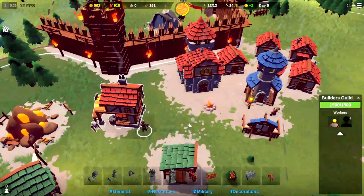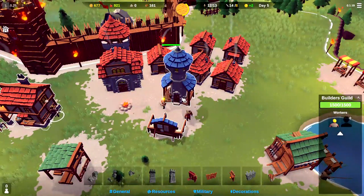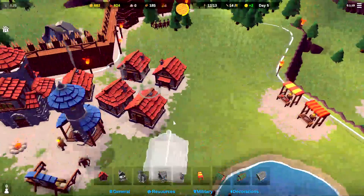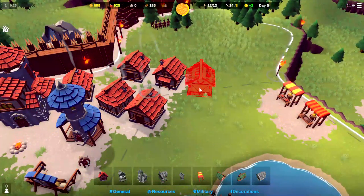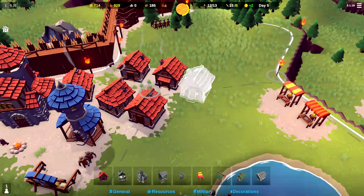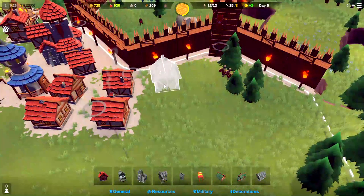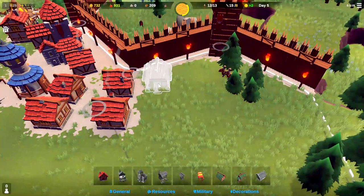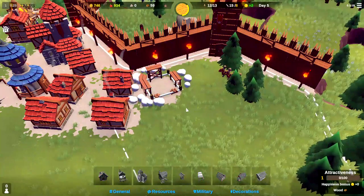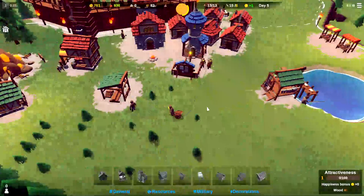We've got one builder assigned, so we always have at least one person ready to build for us. We're going to start training some more people. Since we've got plenty of food, let's put down another house. We'll spin this and plop the house down right there, leaving a little bit of room so our soldiers can navigate back there.